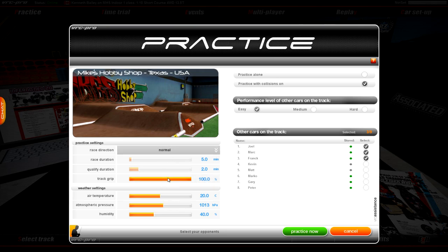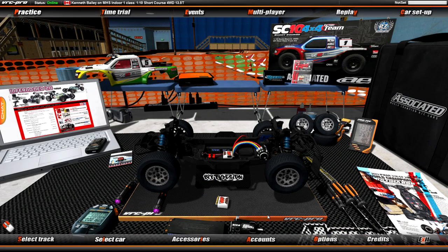Back to customization — you can customize the track grip, air temperature, atmospheric pressure, and even humidity. You can customize the humidity of the place, I guess so the track would be a little more damp and batteries would work differently. It's just way too complex for me. Let's get into the practice mode and actually showcase what this game is all about.